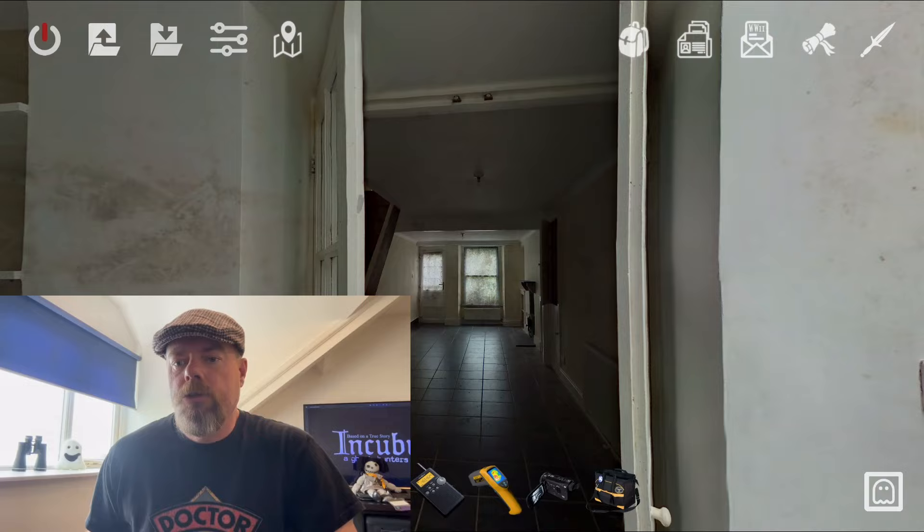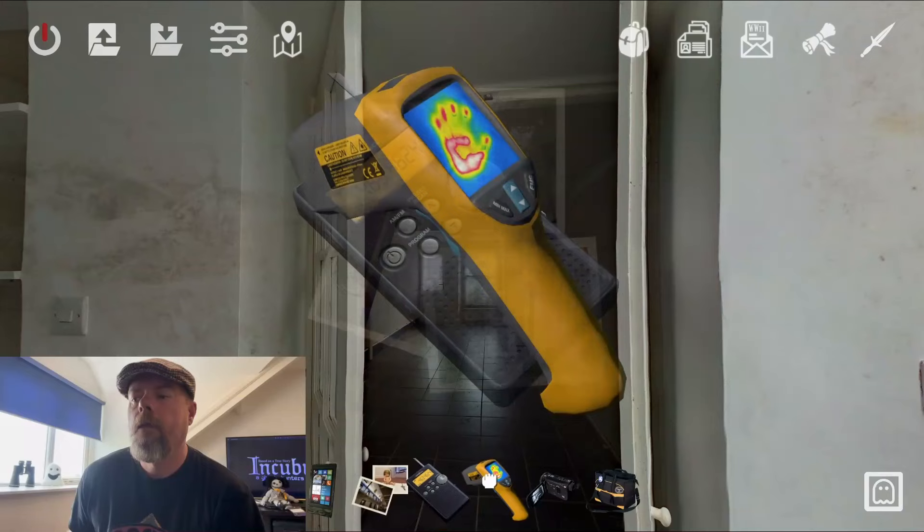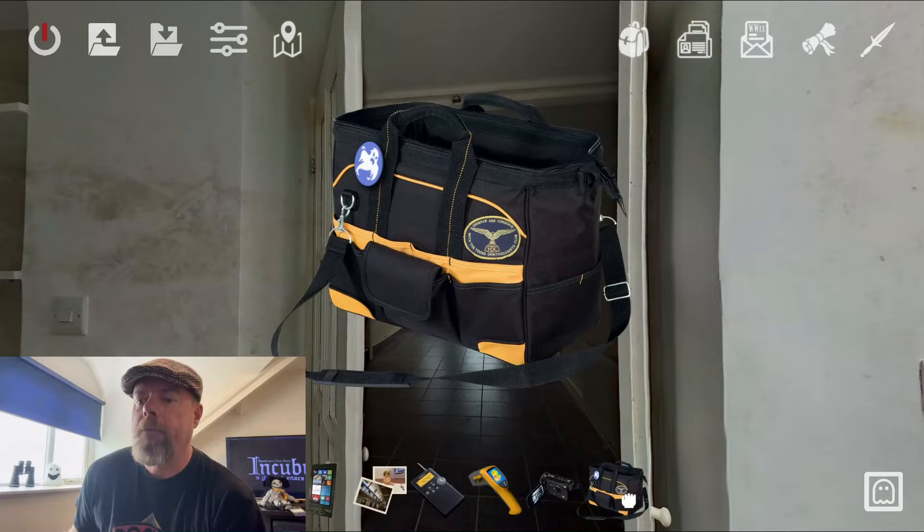I'd always suggest this is a perfect time before you start your investigations to familiarize yourselves with the gadgets. So we've got the spirit box here — that's very much based on my real one. Got an EMF meter, thermal cam, night vision camera, and the bag just puts any gadgets away that you may be holding at the time.